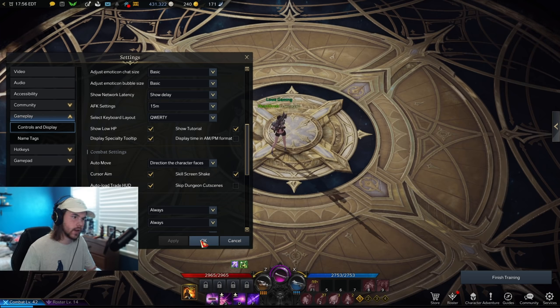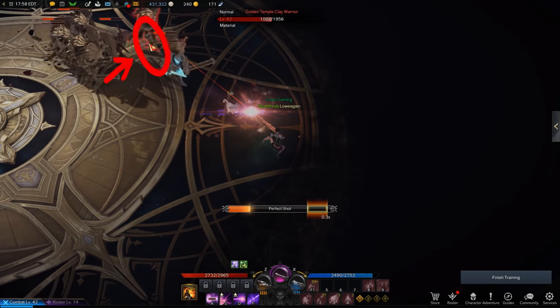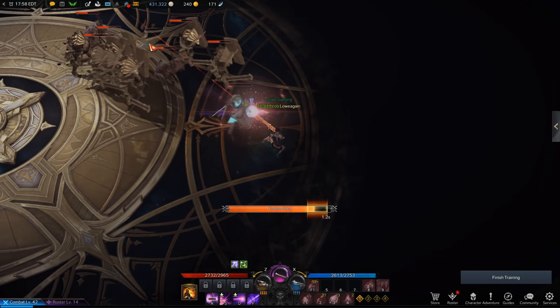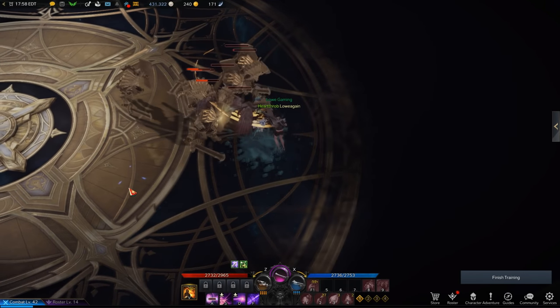You guys may have noticed this going on and I'll give you an example of what I'm talking about. You can see that my cursor is right here but the actual line for my ability is all over the place and is never actually on where my cursor is.